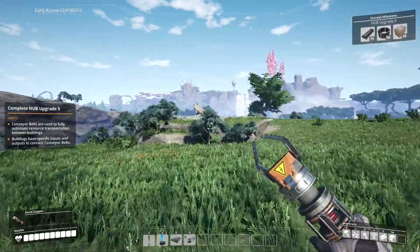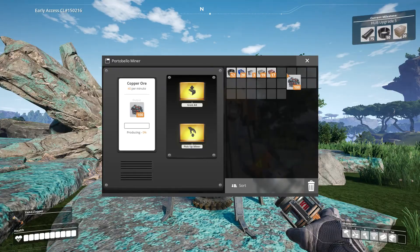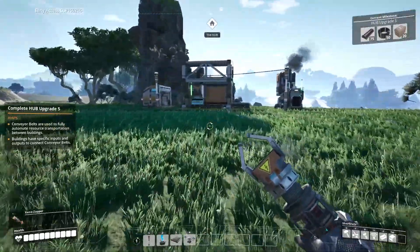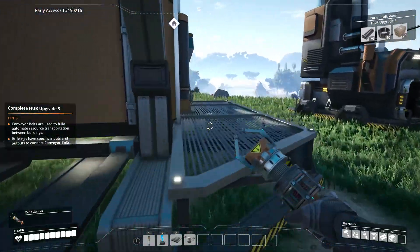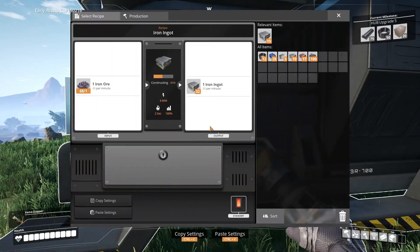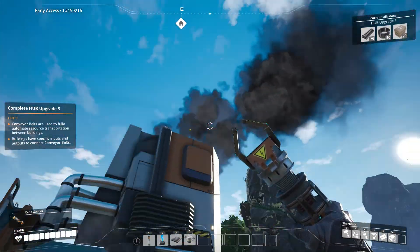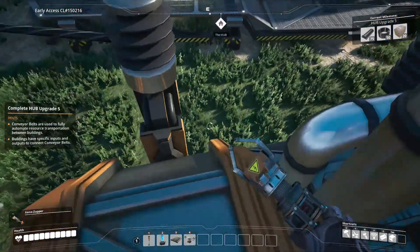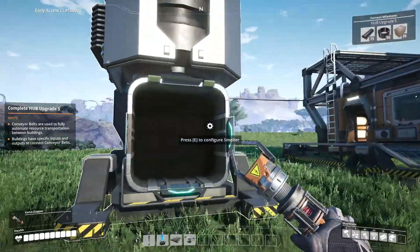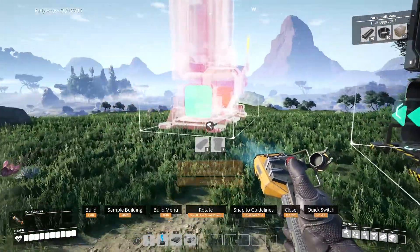We need to go collect this stuff over here. Okay, upgrade 5 — what do we need? 20, 50, 70. Oh shoot. I have this. Oh jeez, okay, I can climb on it. Seems a little bit dangerous. Should probably get another one of these. Oh, we don't have the stuff. Okay, well, whatever.